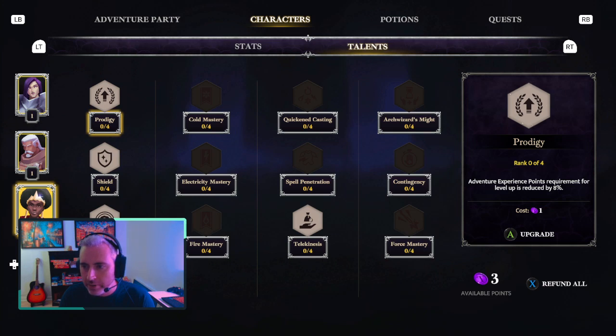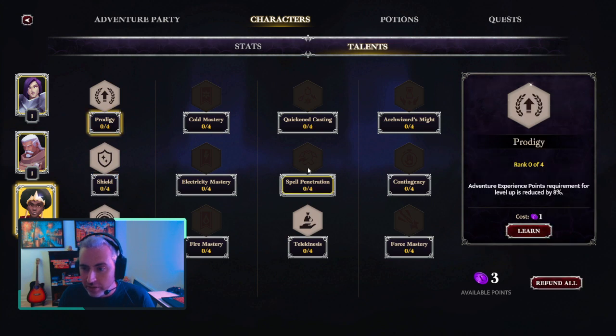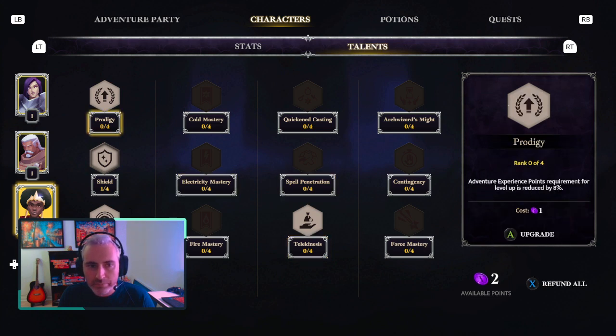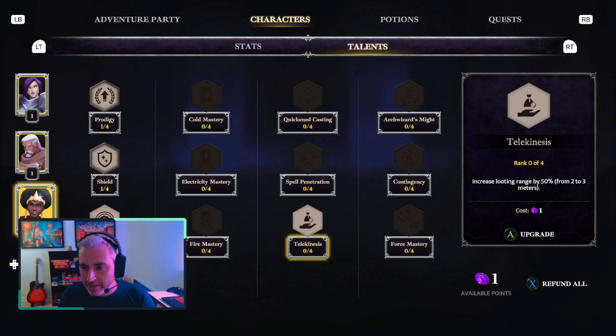Intelligence directly affects the potency of certain wizard abilities like force mastery, which increases some of the talents as well. Wisdom decreases the base cooldown. Then we have talents — we've got three points. There are only a few talents that are unlocked; others unlock at level two, three, or four, and each talent has four upgrades. Prodigy: experience points required for level up reduced by 8% — so you're basically leveling up faster. The shield is very valuable — it's a free hit that charges back every few seconds. I'm going to go with telekinesis here since I have a playstyle where I run around.